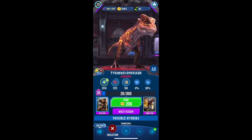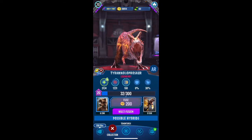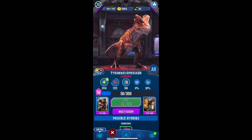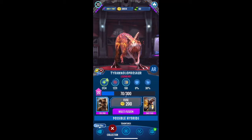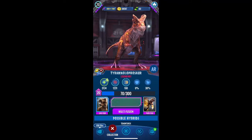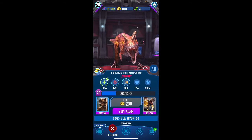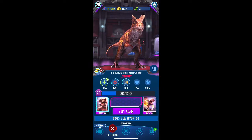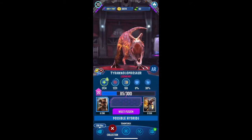Let's go ahead and do a couple of fuses on the DNA we have. The reason I have so much DNA is that we got it from battle incubators, and not only that but from an event we had before or after the creature shuffle — it was a fierce event and I got a whole bunch of that DNA during that. I kind of went for a little bit of both, to be honest.